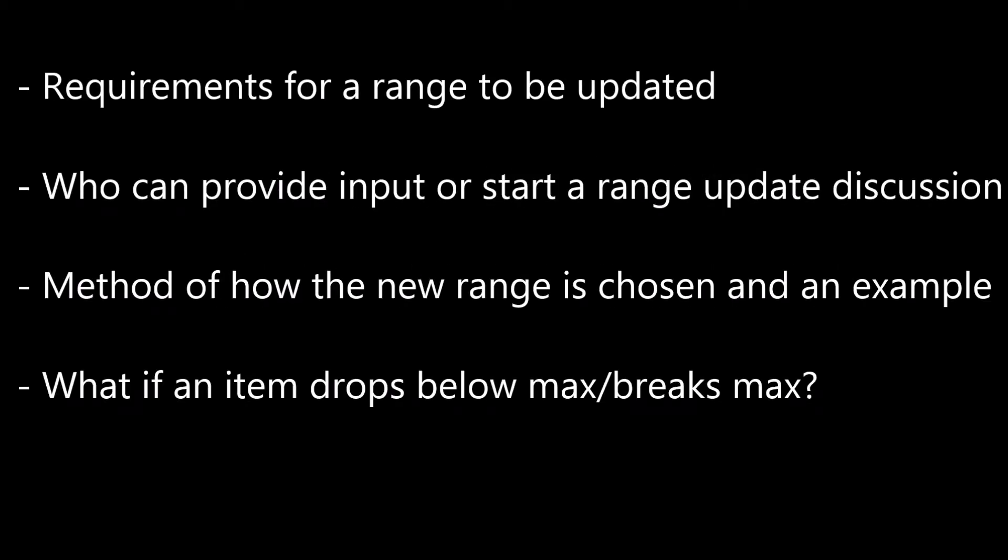Specifically, I'll be talking about the requirements for a range to be updated, who can provide input, start a range update, or contribute in any way to this procedure. I'll describe the method of how the new range is chosen and provide an example. And I'll talk about what happens if a party hat goes above or below max cash and how that affects the price check.